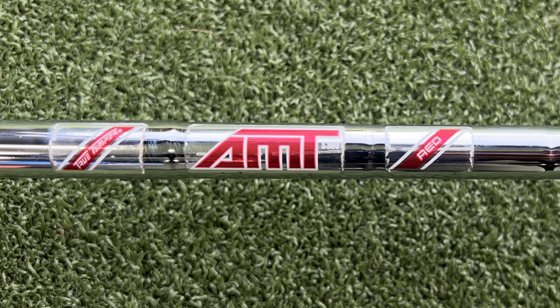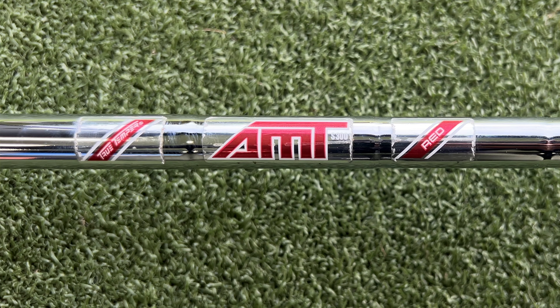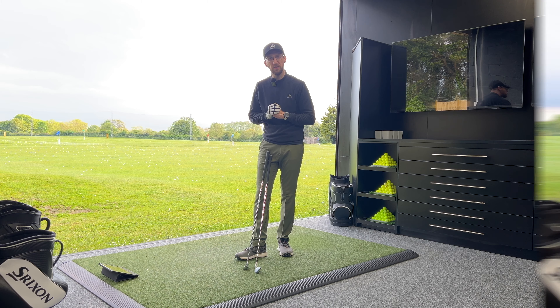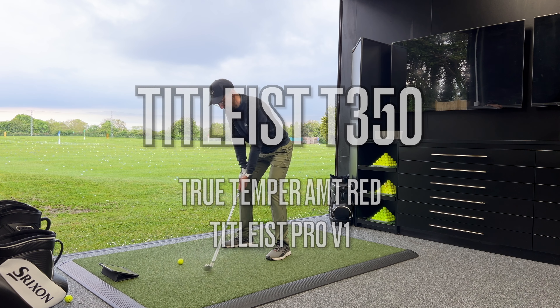The way we're going to do this test is hit a batch of shots with both clubs. We have got the AMT Red shaft, which I'm putting in both of the heads today to try and make the test as consistent as possible. The reason I picked that shaft is it's one of the stock options, and when I had my previous set of Titleist irons a couple of years ago, that was the shaft I had in them, so I know it works really well for me. It's going to give me the best chance of getting good numbers out of both golf clubs. Let's set up the test and start hitting shots with the T350.